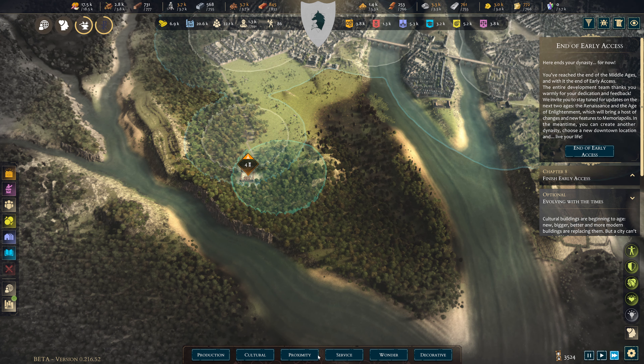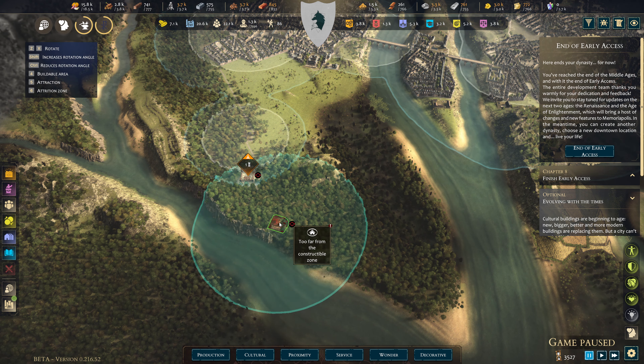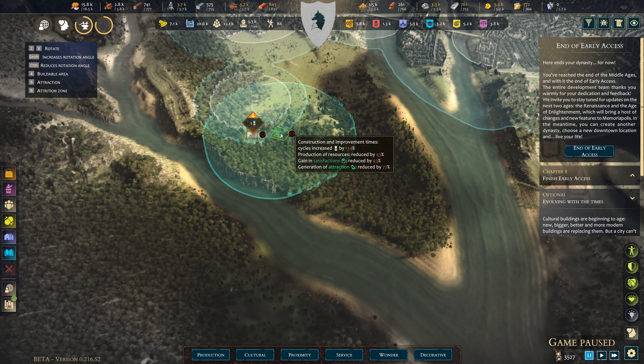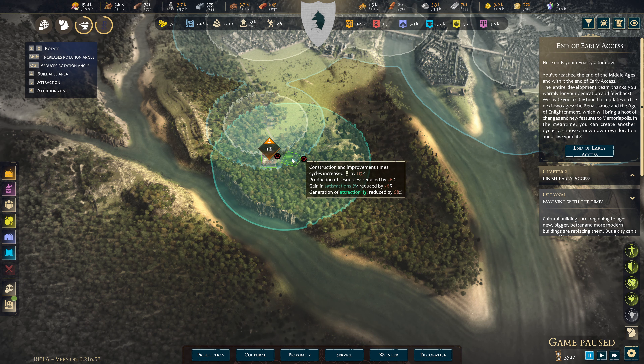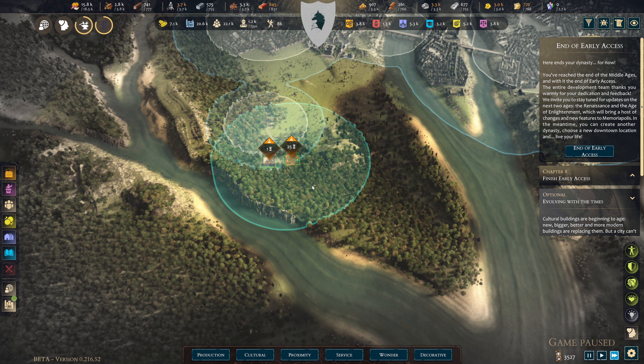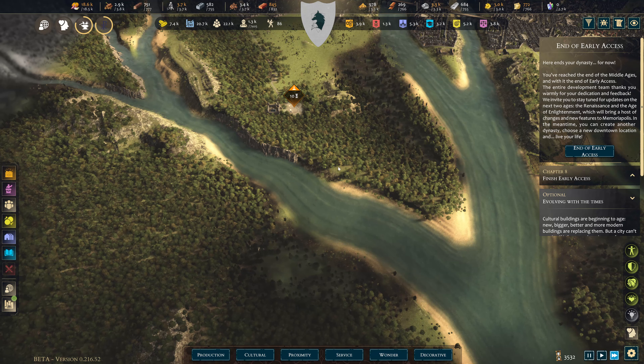I don't want a cutting camp — I want the reforestation workshop because this thing is cool. It will cut trees and replant them at sort of the same time. I just want to build one to see what it's all about. Once that's built we'll see what it does, and you can build stuff in this area.